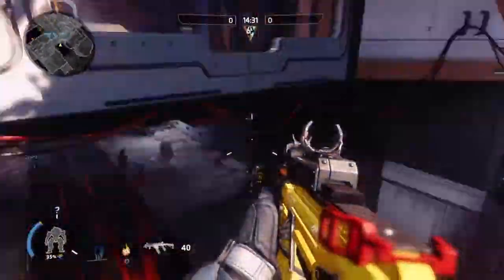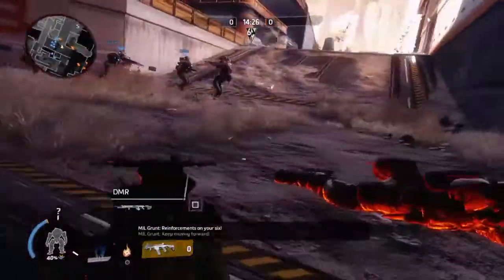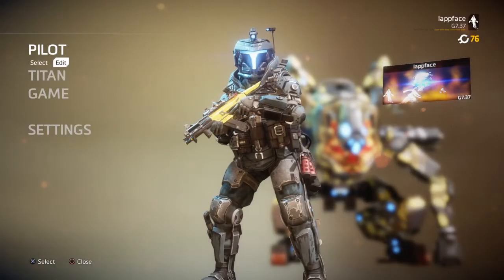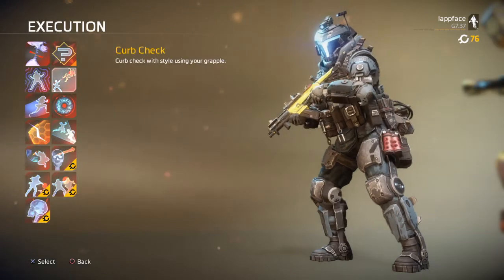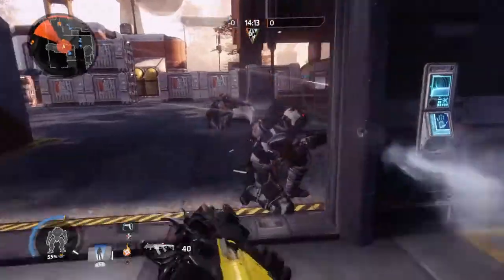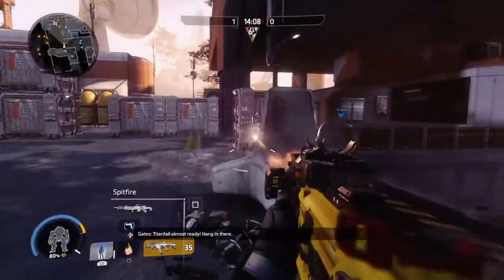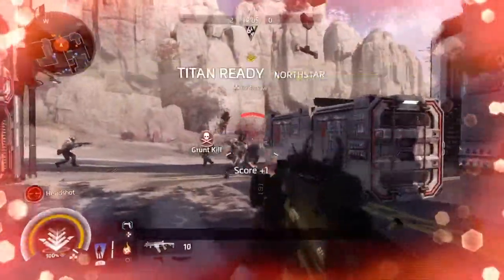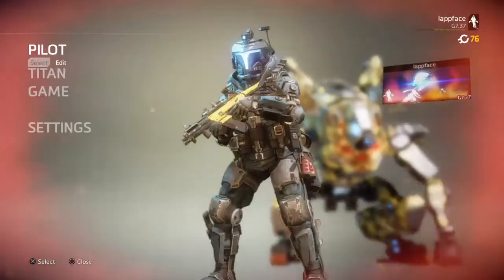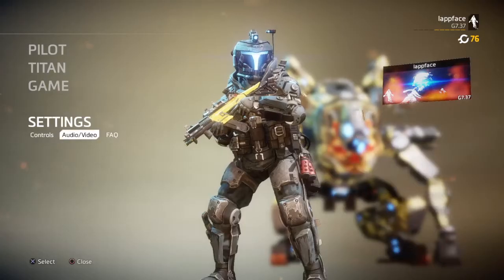Even on 70 FOV you can kill some stuff. Also, get those execution challenges done — I've got them on random because I got most of them, except for the gear ones. Get them, they're fun and they look great. So that's 70 FOV. You can change it to 90 or whatever, but I recommend 110 maximum.